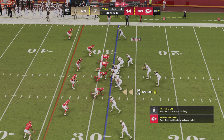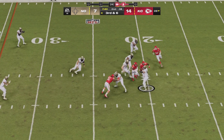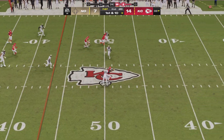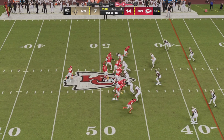Saints face a third and six from the 28 yard line. Carr looking for conversion facing a four man rush, pocket collapsing — he is hit as he throws. Mahomes looking for the hat trick in the second quarter. Sharp pass down the middle, it's caught by Hollywood Brown. Mahomes now with a new set of downs.